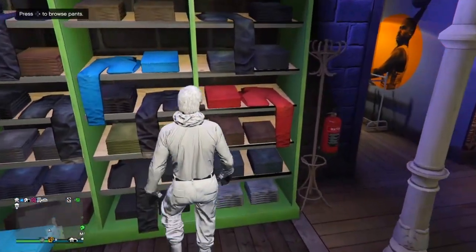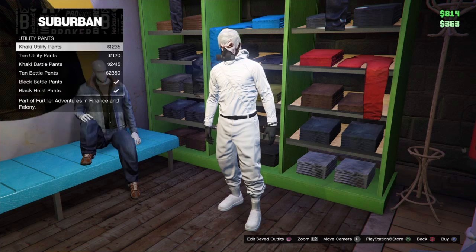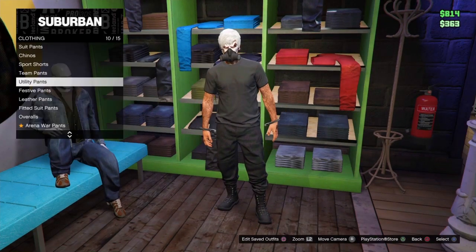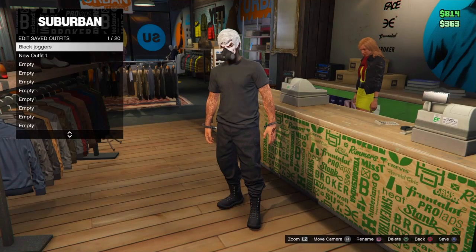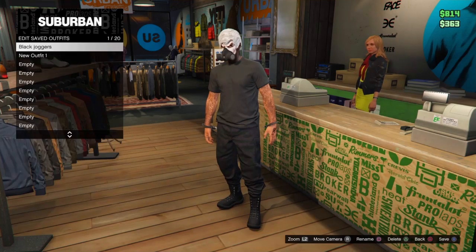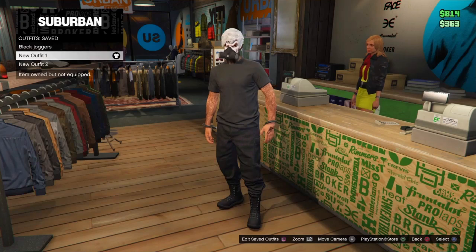Go to any clothing store. After that, go to browse pants and scroll all the way down to utility pants. Pick the black heist pants. After that, save this outfit with the black heist pants right next to your component.